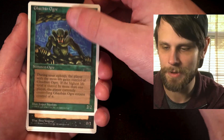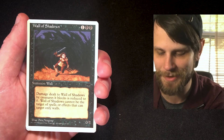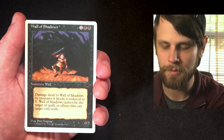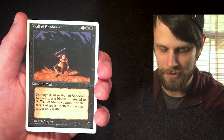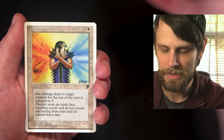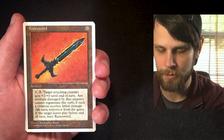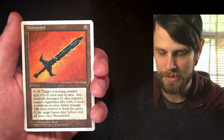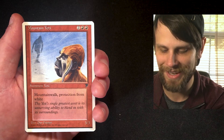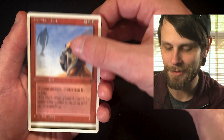I did just order these from TCG Player, so my assumption is that everything checks out. Wall of Shadows — a 0/1 for three; damage dealt to it by creatures it blocks is reduced to zero, and it cannot be the target of spells or effects that target only walls. That's very interesting. Another Indestructible Aura. We've got Runesword — an artifact for six. And Mountain Yeti — mountain walk, protection from white, a 3/3 for four. Not actually a bad creature by old school standards.